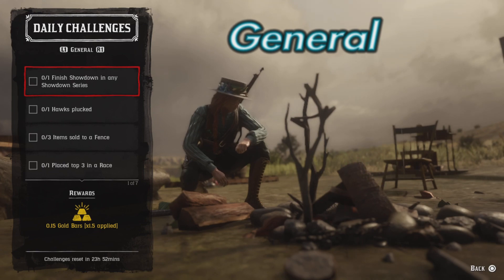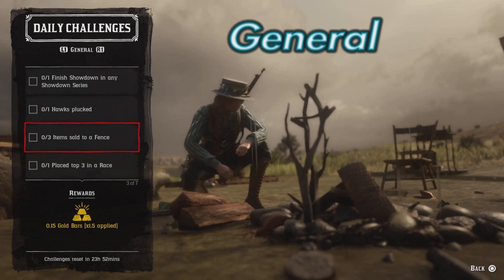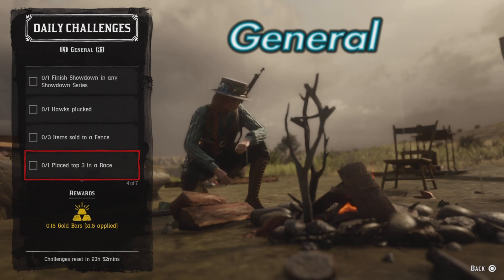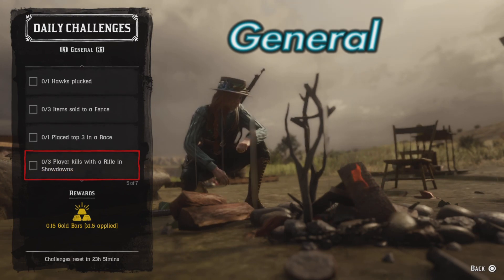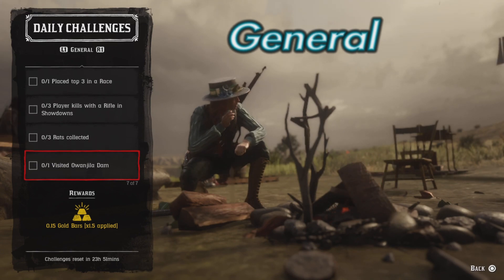Now on to the Daily Challenges for today. In the general, we have: Finish a Showdown in any Showdown series, one hawk plucked, three items sold to a fence, place top three in a race, three player kills with a rifle in Showdowns, three rats collected, and visit Onwajila Dam.